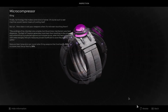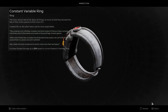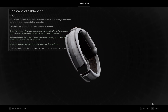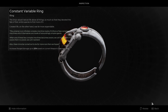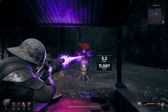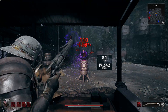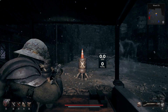There are two rings that benefit heat-based weapons: Micro Compressor and Constant Variable Ring. One helps with heat capacity and drainage, and the other grants increased damage based on heat level. For the Plasma Cutter, Constant Variable Ring is the better choice. Running both isn't ideal — since the mod decreases heat generation and the Micro Compressor does the same, you'll only generate a small amount of heat when firing your whole clip, gaining only a fraction of the damage boost. Just use one or the other.